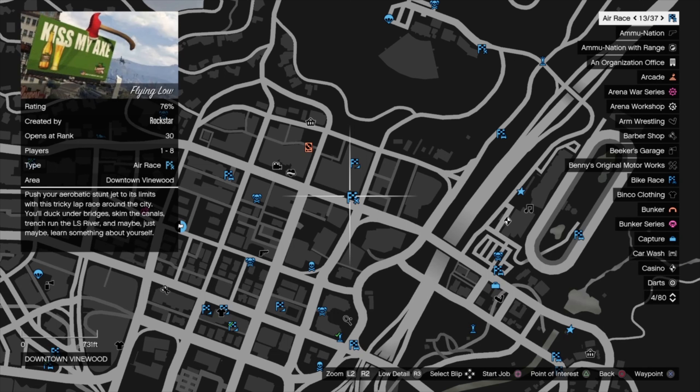Now what you want to do is start up a job near your nightclub or your arena, depending on where you pulled the car out from.